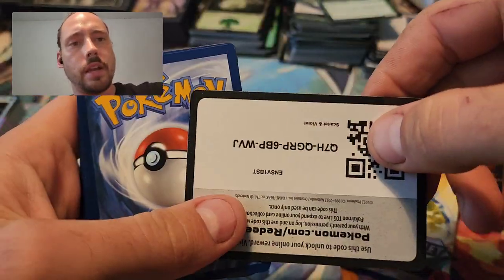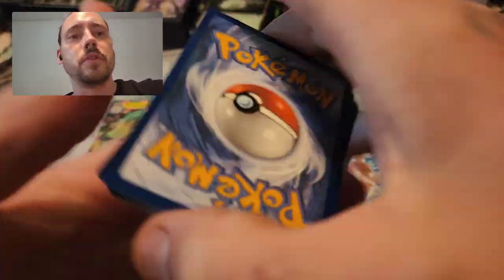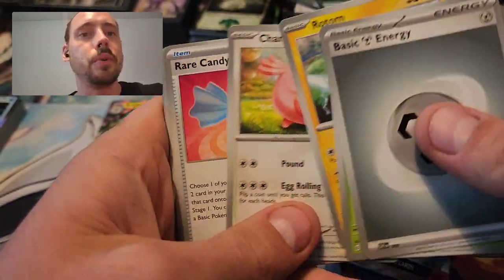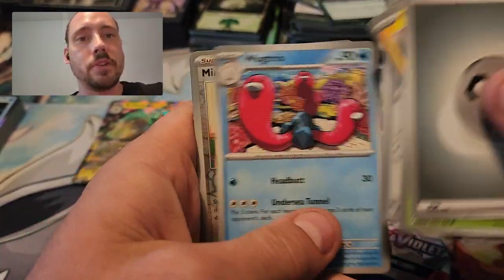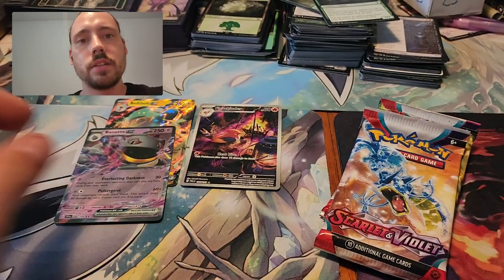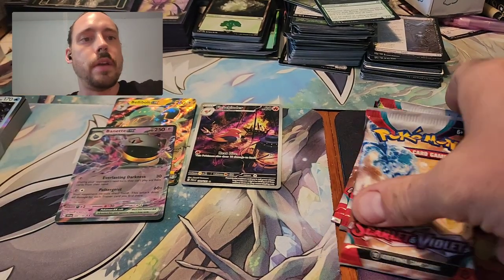I've had some really good luck on the Build and Battle kits. When the set first came out — Scarlet-Violet Base — the first things I got were Build and Battle kits from a pre-release event, and I pulled a handful of Special Illustration Rares: Miriam, Tandemouse, and a Binette EX from that first pack. Would love to see the Full Art Gyarados EX.